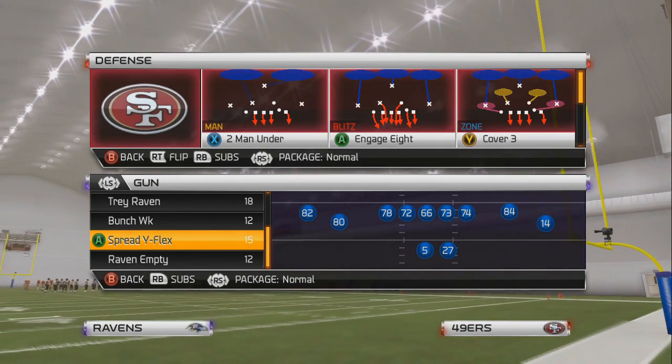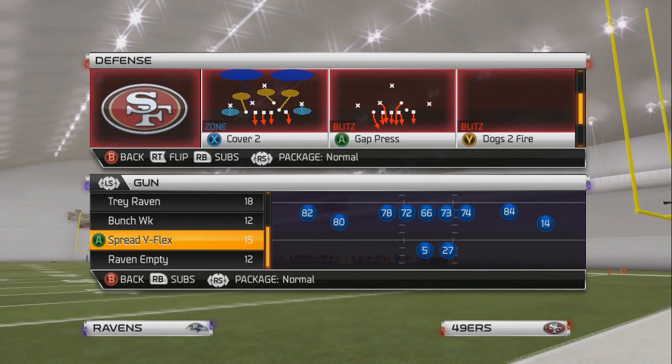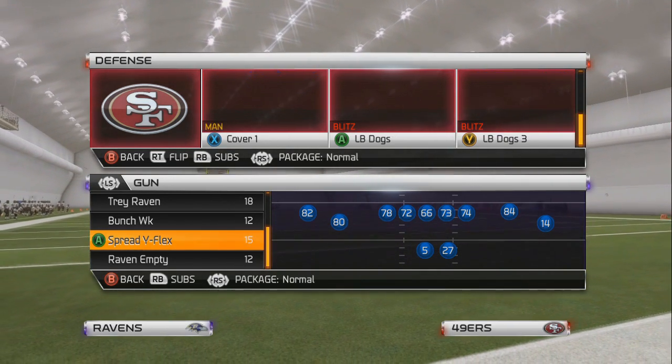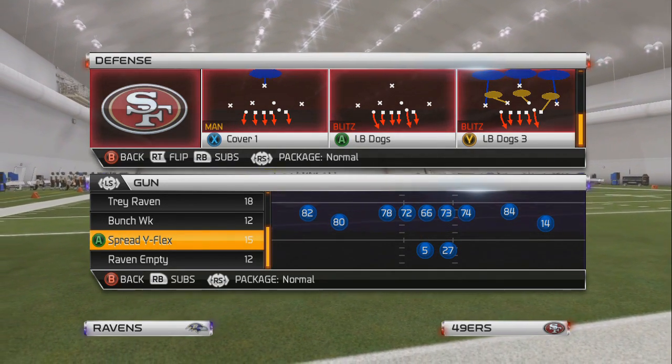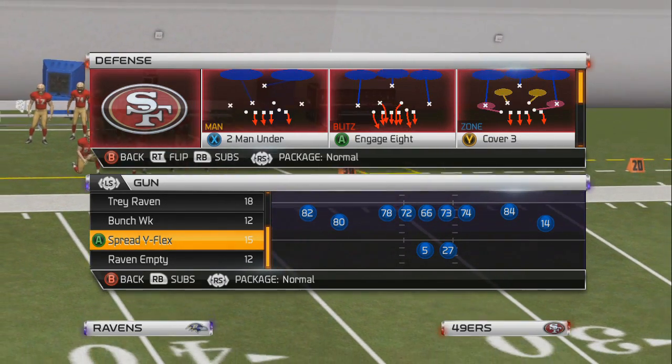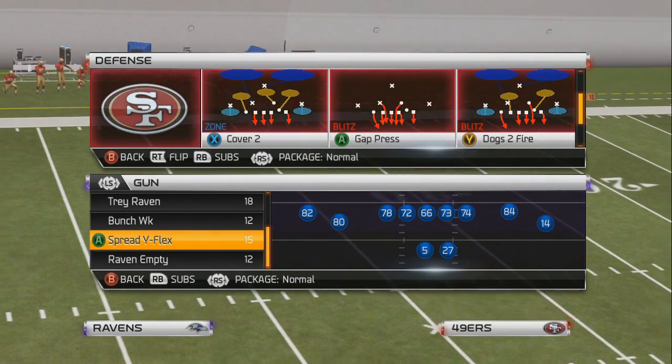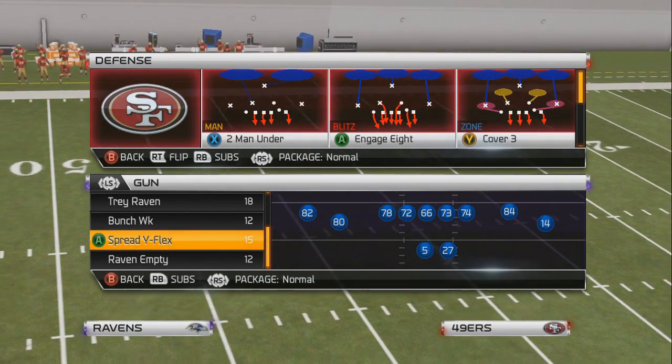We're going to pick 46 Bear Under, and you can do this out of a couple different plays — for example, like Cover 2, LB Dogs Man. I should say the Man Blitz, not the Zone Blitz. I suppose you could do the Zone Blitz as well. And then Cover 3. We're going to be doing it out of Cover 3.